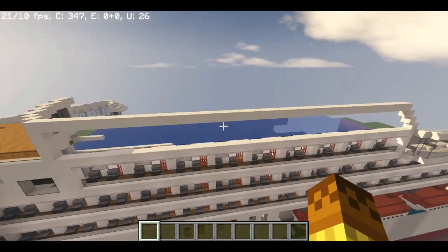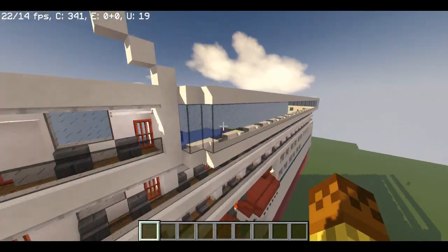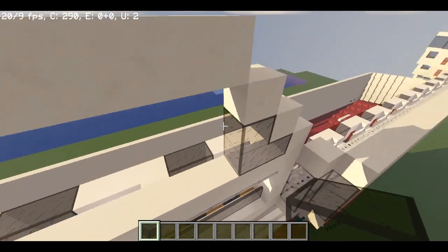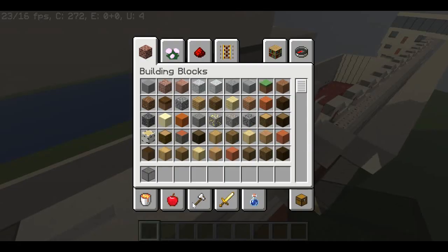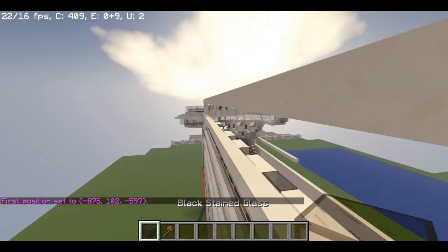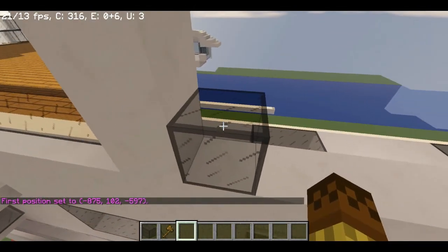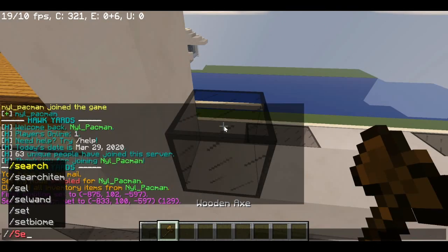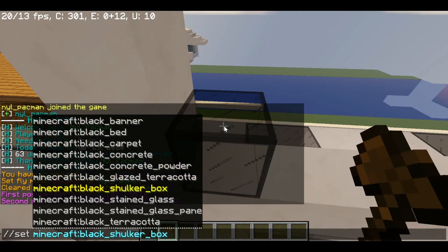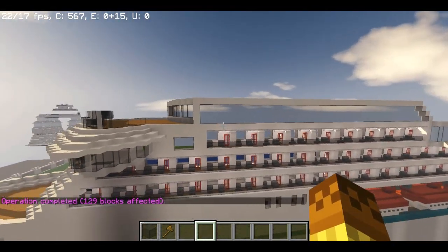Because I forgot to fill in with glass, take black glass and just fill this area in. If you don't use WorldEdit you can just fill it in manually, but I'll use WorldEdit. So set black stained glass like that.